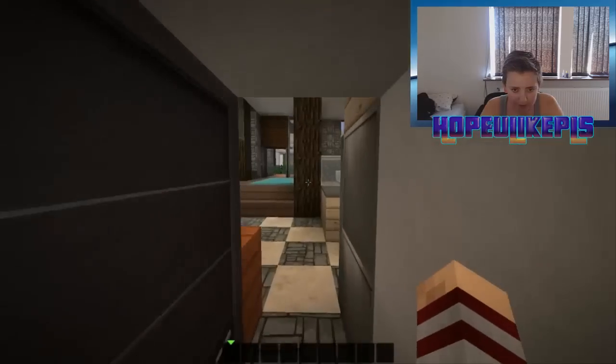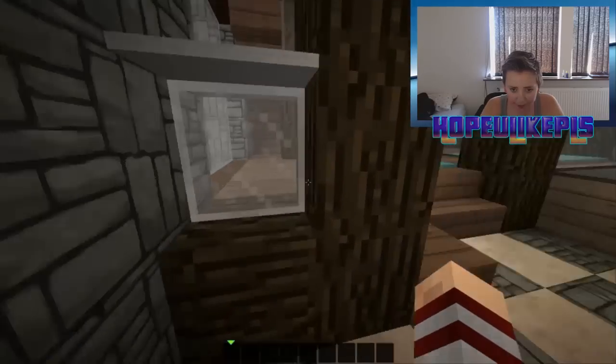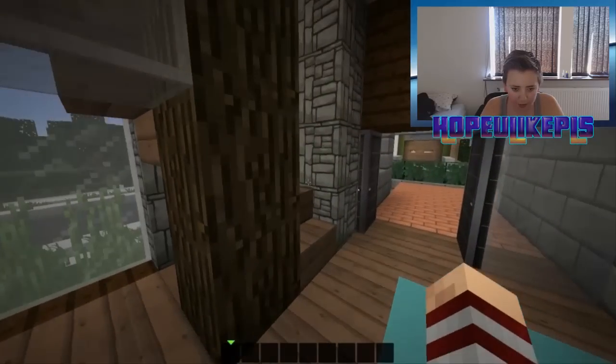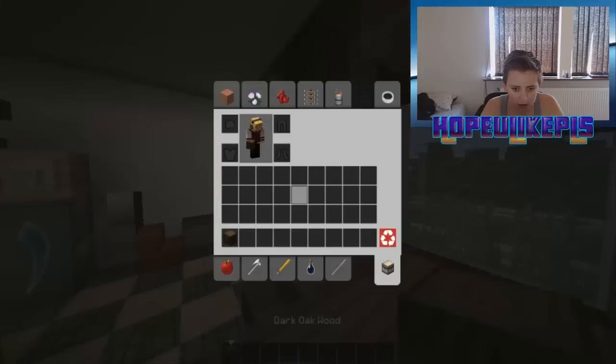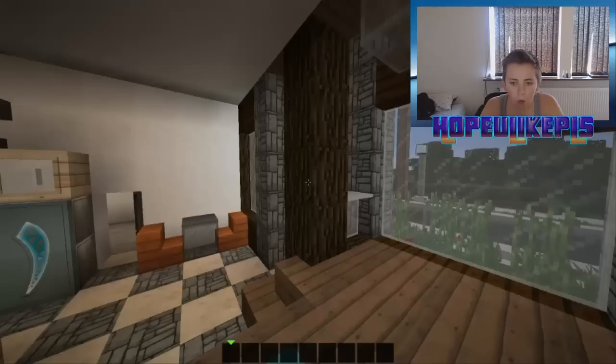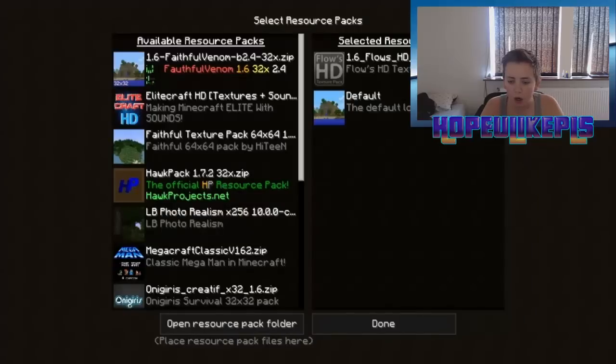Nice garage. And then the next room — oh, nothing. I'm doing more of a house tour, it's weird. What does the wood look like? I think I'm still using it at 1.6. Yeah, I am. What happened? I broke Minecraft — broke Minecraft forever.